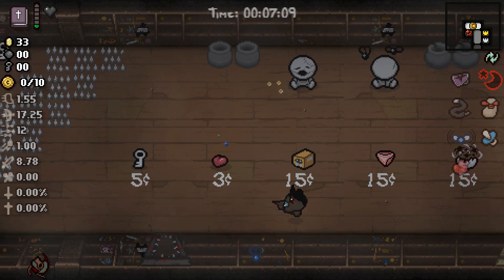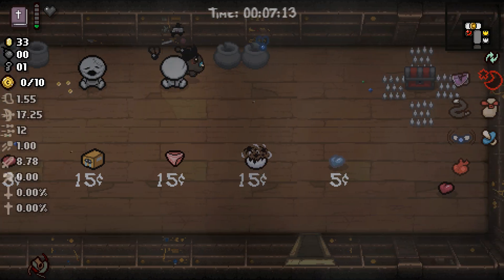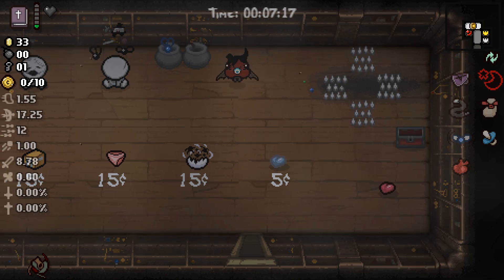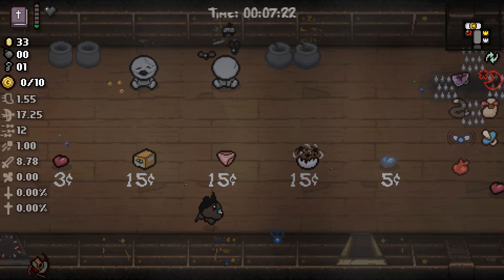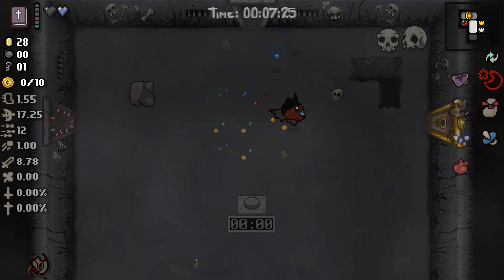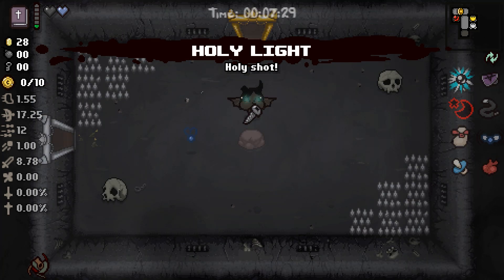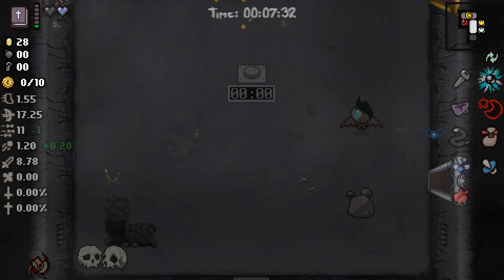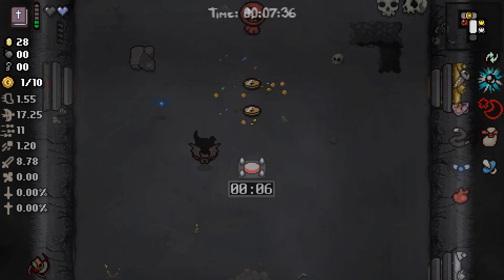Let's see in here — we have a free key, which I will definitely take. There's a curse chest with a couple of troll bombs, nothing super good there. None of these items are very good either. I think I'll take the spirit heart just to make sure that we don't get killed. Holy Light is great and the Screw is also great, although I think I'm pretty much at the tear cap at this point, so I don't know that it's going to do me a whole lot more good.